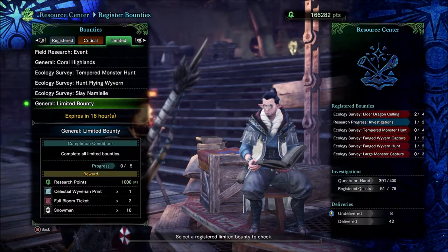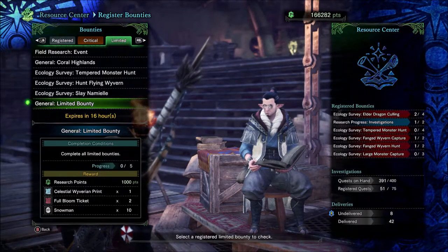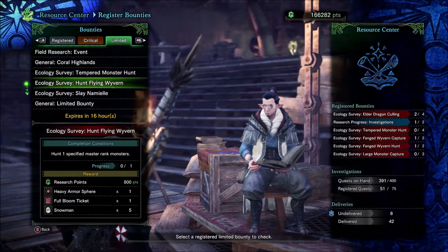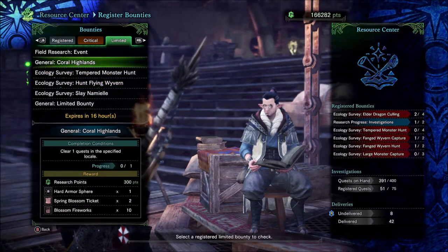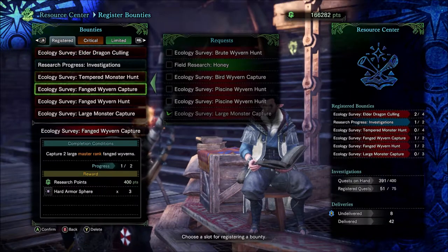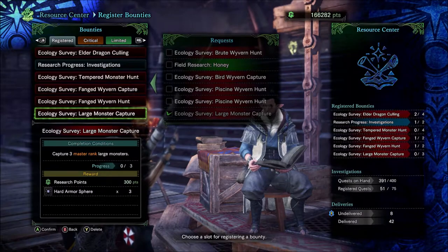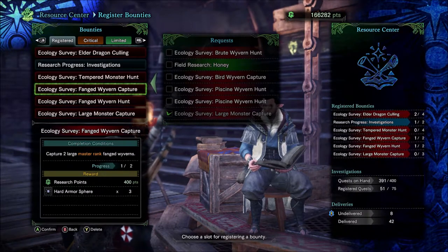The weekly events also give you other rewards like Full Bloom Tickets and Snowman gear items. It's a good idea to do these because they give you the good ones — like the King Armorosphere, which is the best one you can get. Basically all you have to do is do these missions and they'll give you armor spheres. They're unlimited, so you can just keep doing them.